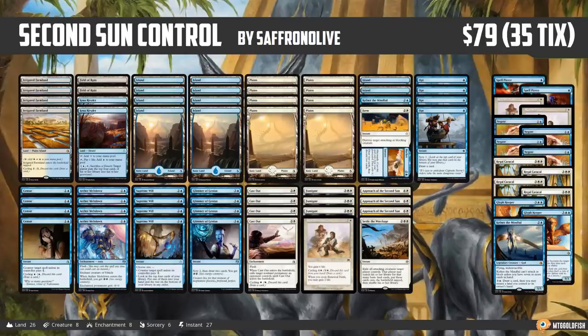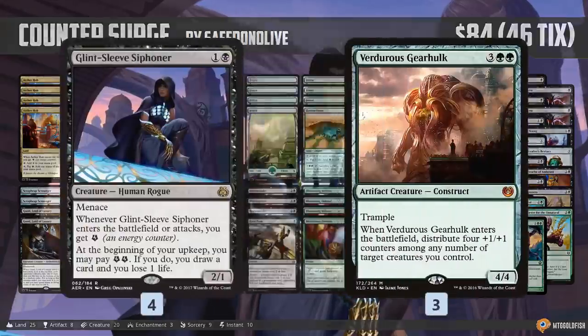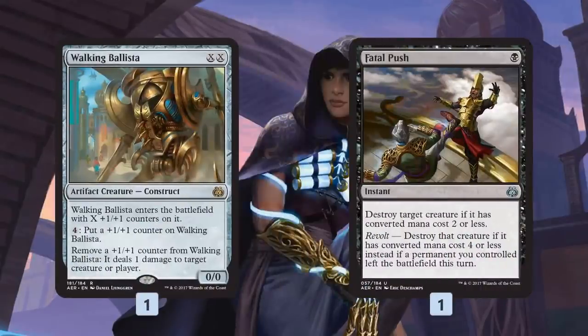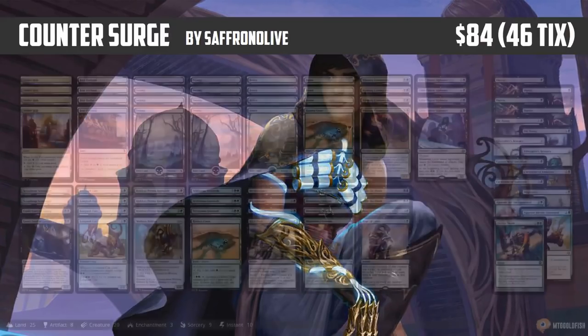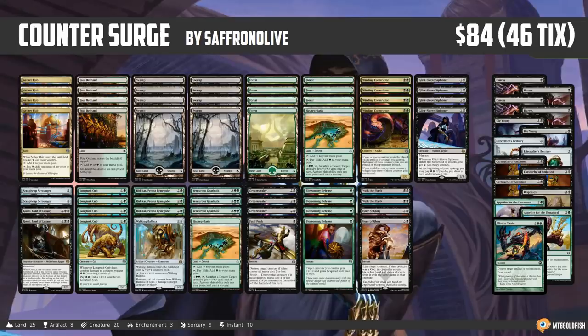I'm just kind of speechless at how well Wizards did with this product, and we still have two more decks to go. Next up, we have Counter Surge, which is basically Green-Black Snake, Green-Black Winding Constrictor. And once again, $84 at current prices, $30 MSRP at Walmart. What are you getting in the Green-Black Counter deck? We've got Glint-Sleeve Siphoner — full playset — Verdurous Gearhulk, three copies. A single Walking Ballista is like $12 by itself. A Fatal Push is like $7. There's a lot of value stuffed into this deck. This deck looks pretty playable — sure, you can make some small upgrades. Hour of Glory could be changed to Vraska's Contempt, and you probably want more Fatal Pushes. But this build, by itself, could definitely compete and do a decent job of winning at an FNM level.